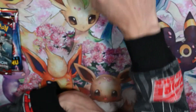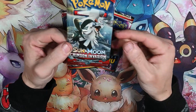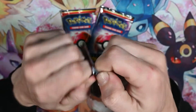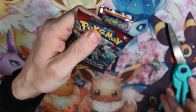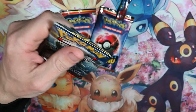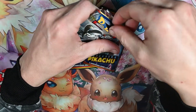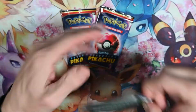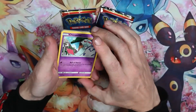Before we do the Pikachu packs, we'll first do a Crimson Invasion that came with the Detective Pikachu pack. And somebody wants to take something — you have to move your hand away first. Mom's trying to slowly slide it in sweetly. Code card and we have a Chimecho, Jigglypuff, Ekans.